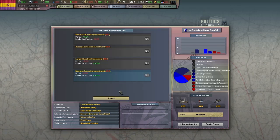Educational laws increase your leadership but reduce your money income. Leadership is very important, so use massive education investment if you can. These laws work the same way as training laws in that there are no requirements and you can pick any of the four options whenever you like.